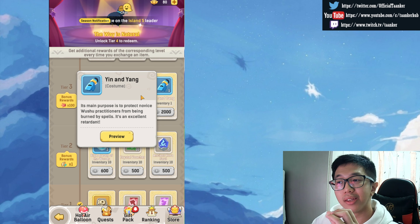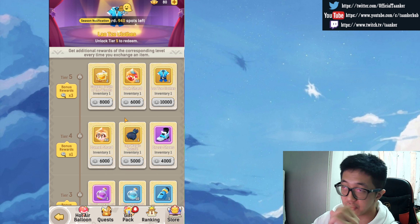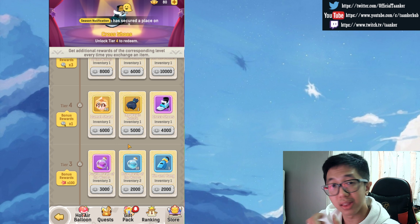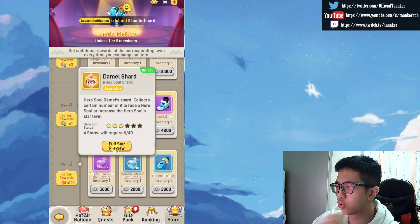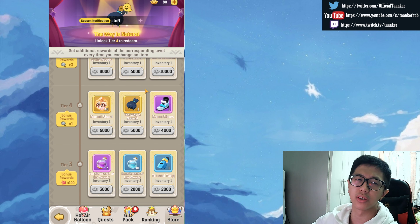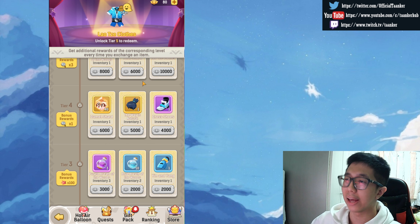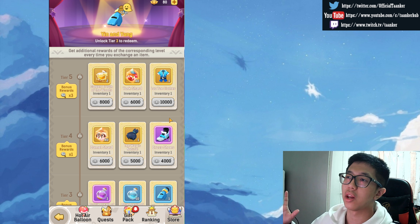Do get the potions as much as you can, rather than the outfit. I'm pretty sure this is going to be a recurring event — they always find ways to keep the game more active. Also, if you can go for the demo shot, it is super good. Actually, get every single hero shot you can in the game, because hero shots are literally the best thing in Ulala Idle Adventure.